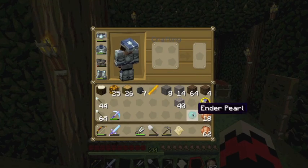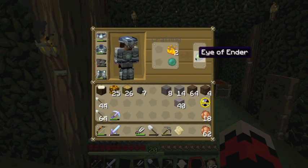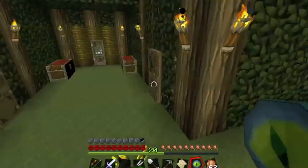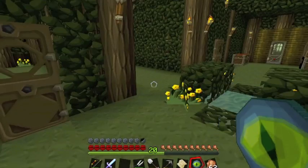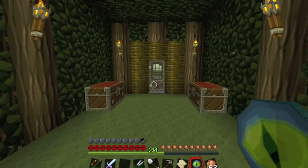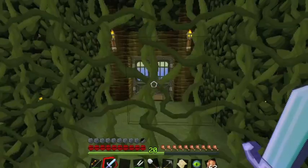We take our blaze rod and we get blaze powder. We take our blaze powder, we take our ender pearl, and we make an eye of ender. I'll tell you a secret — I've actually already been working on this. We're going to sail to an island where I will show you the first place. We're going to go to several far-off locations.